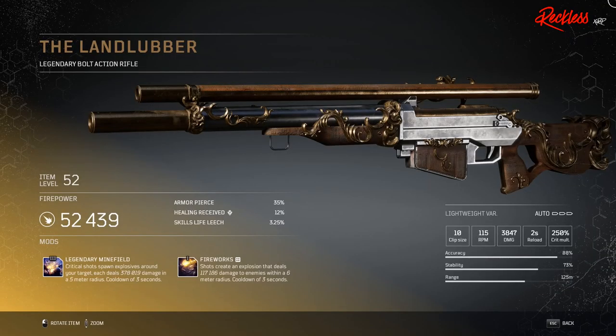Next we have the Landlubber. This is a legendary bolt action rifle. Its tier 3 mod is Legendary Minefield, which causes critical shots to spawn explosives around your target, each dealing X amount of damage in a 5 meter radius, with a cooldown of 3 seconds.